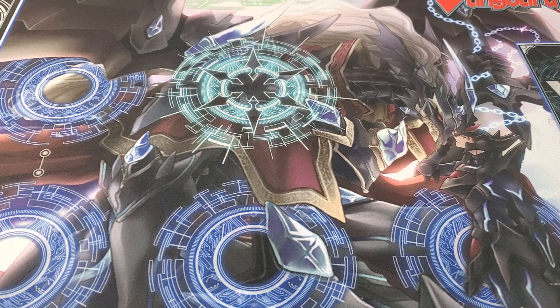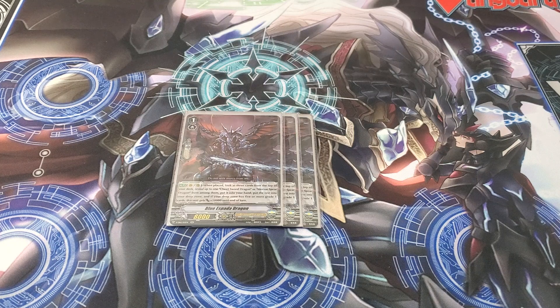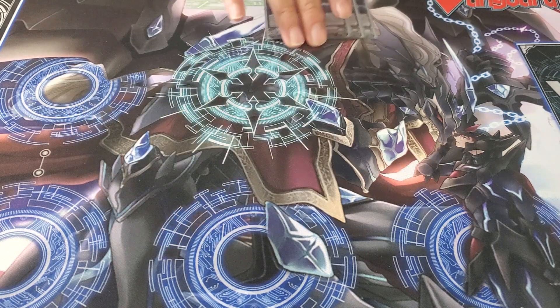Now to the grade one lineup. The MVP of the deck is Bluest Spotted Dragon. Its skill is: on place, you can mill the top three cards of your deck. If you have five grade ones, it gets plus 10k. You mainly use it for the mill, speeding up your Ritual count. It's also a grade one with no restriction beyond on-place, meaning you can call it with Leofold and mill from there too — a searchable mill engine. You don't want to use it too often since decking out is a concern, so at most you'll use it twice.